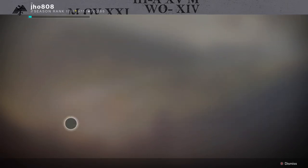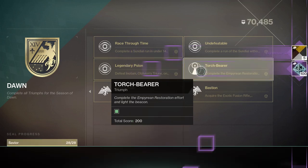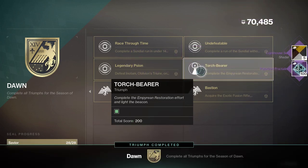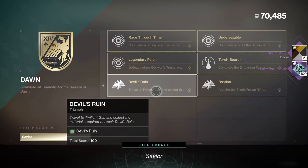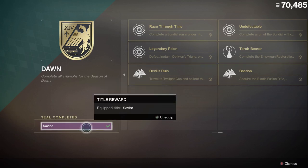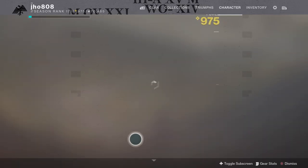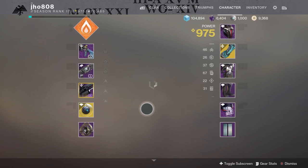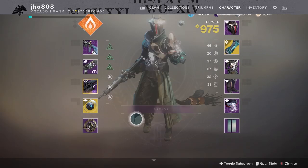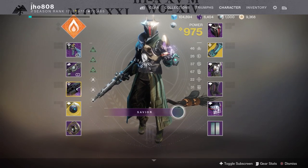What's going on guys, it's J-Ho back with more Destiny 2. Today we're going to be going over how to get the Savior title, which is the exclusive seal for Season of Dawn. In this video I'm going to go over all the triumphs that are required as well as all the items within the collection badge that you need to get this title. Overall the seal isn't too difficult to complete, and if you've been playing this season you probably have some progress already.